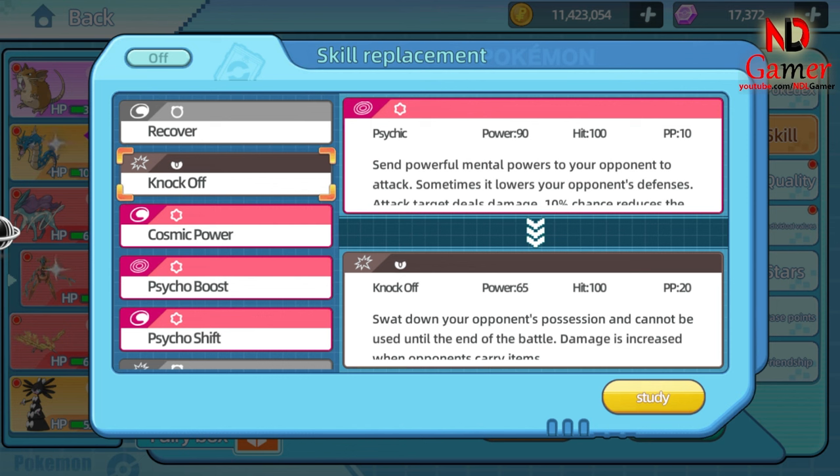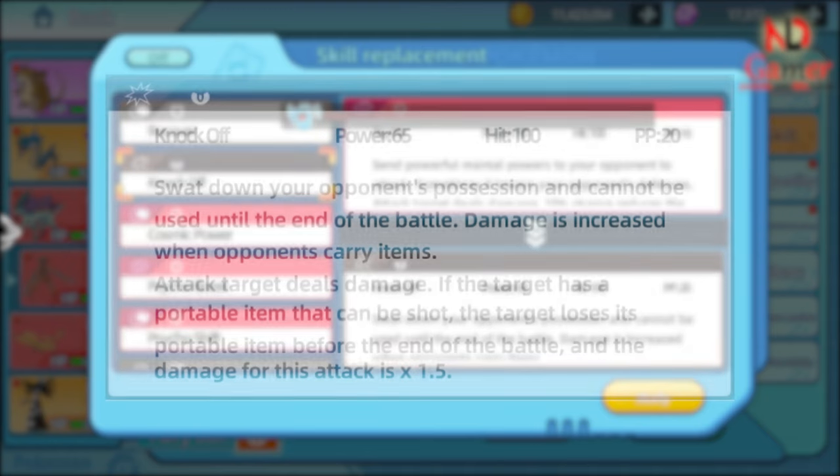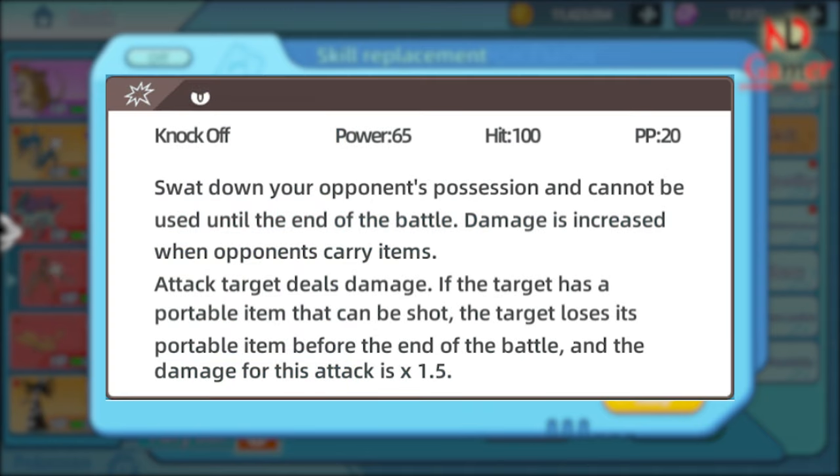Move Name: Knock Off. Power: 65. Accuracy: 100%. PP: 20. Knock Off first deals damage to the opponent with a base power of 65. If the opponent is holding an item, this move will cause the opponent to lose that item. If the opponent loses an item due to Knock Off, the damage dealt increases by 1.5 times. Once Knock Off is used in a battle, it cannot be used again until the battle ends.